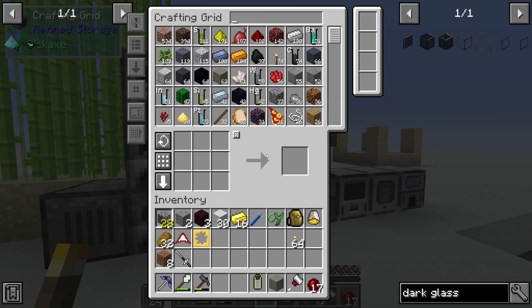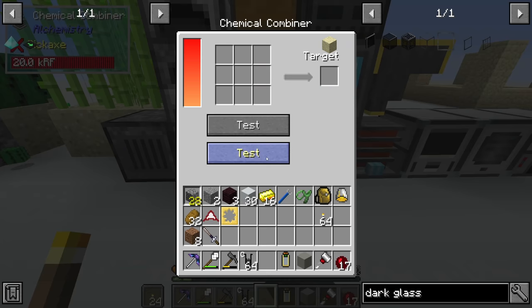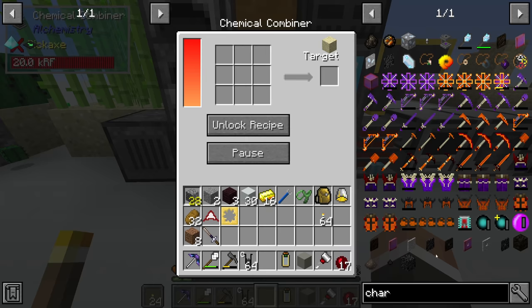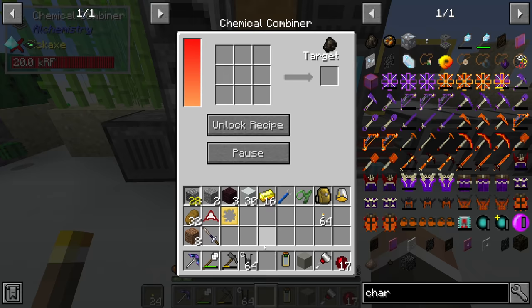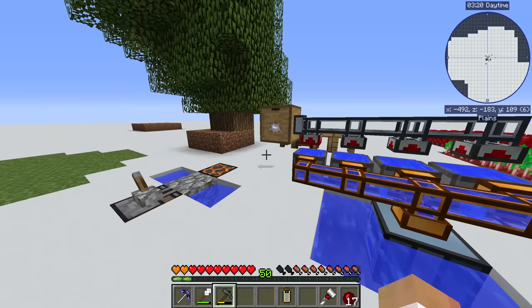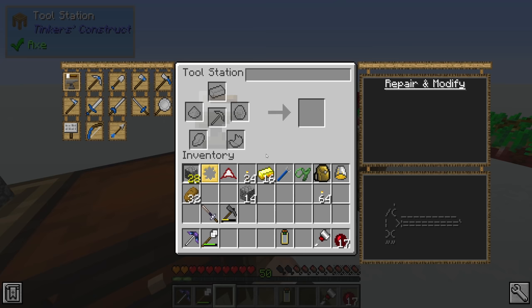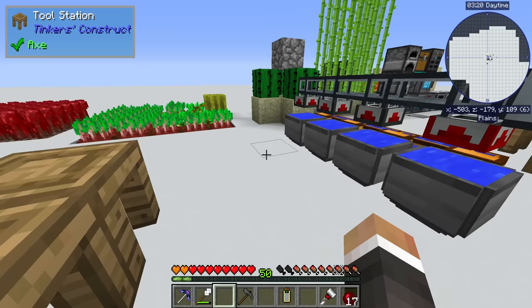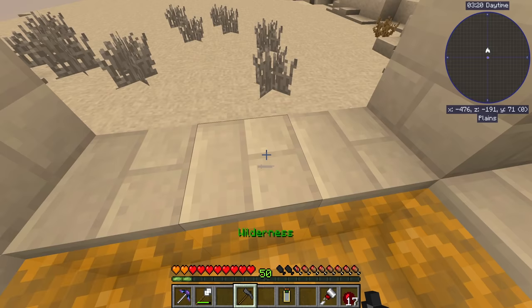We can turn our coal into carbon or our wood into carbon, and use that carbon to make charcoal in the combiner fairly easily. I think we'll start by heading through to the sand dimension - the tomb - and we'll vein mine or excavate out a large amount of sand, bring that back, smelt up some glass, and then see if we can make some dark glass. We really don't need a ton of it.